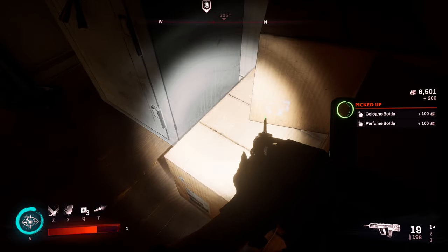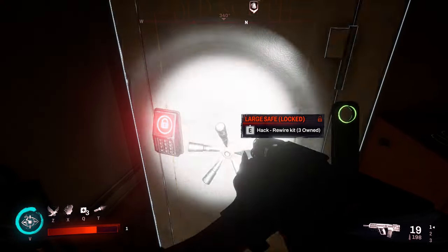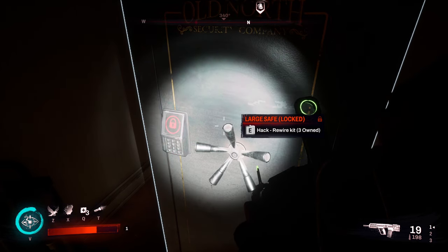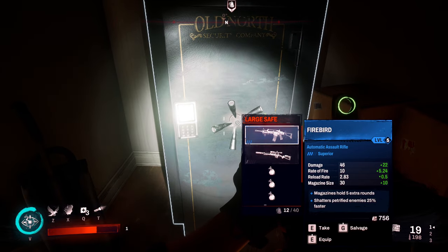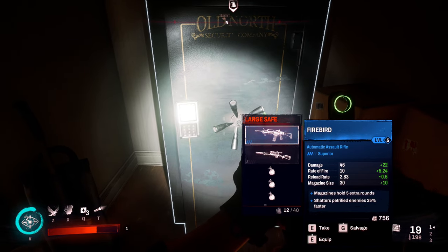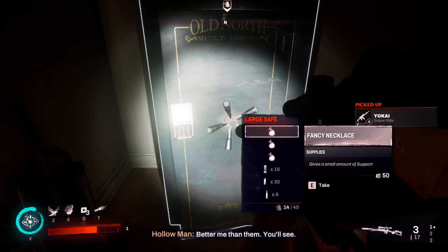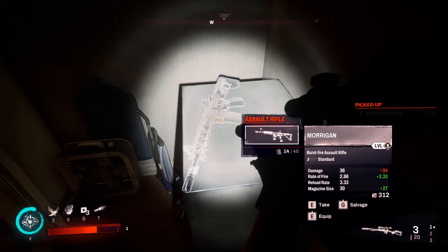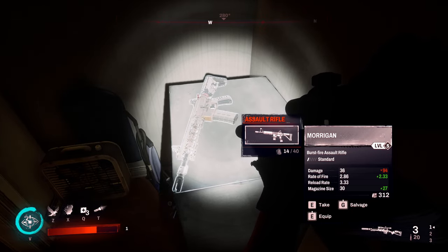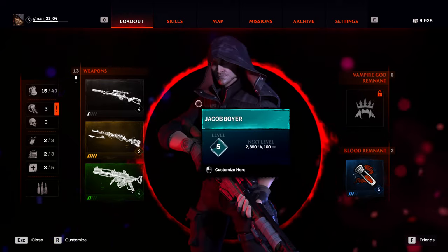Come in here and turn on your flashlight. Look at this — that watch is 50, that wedding ring is 50, that cologne bottle is 100, that perfume bottle is 100 as well. Now this is where that hacking kit comes in handy from before. Open that up — get that special assault rifle, that's worth 756. Definitely grab that. There's also a sniper rifle worth 300 — get all this cheese: 50, 50, 150, 150. Then jump up here, there's another assault rifle worth 312 — grab that.